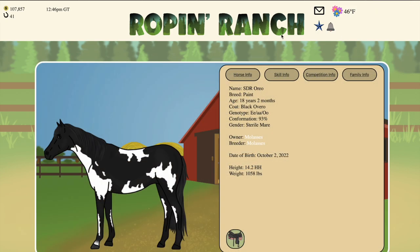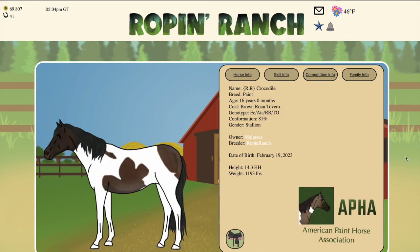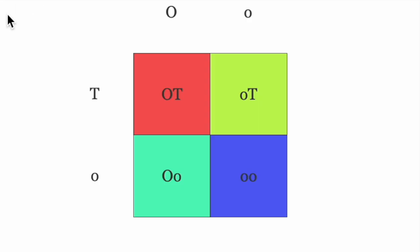We're going to take a look at both of the parents here. When we look at Oreo you can see that Oreo is an overo mare, and when we switch over to the stallion you'll notice that it is a tovero stallion. This chart here will show you that a tovero mixed with an overo will give you a 50% chance of a tovero, a 25% chance of an overo, and a 25% chance of a solid colored horse.